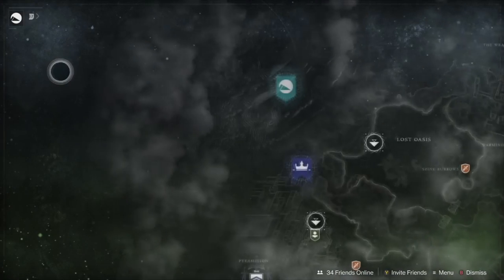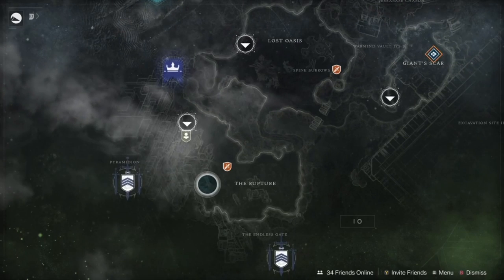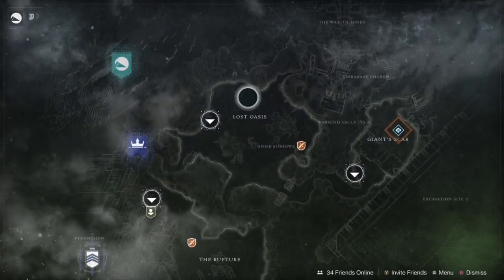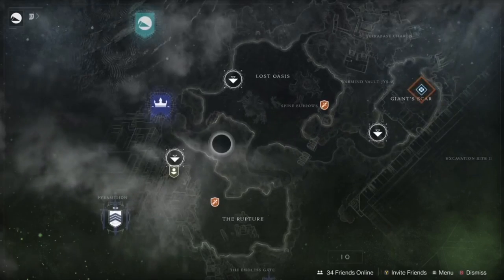Let me show you on the map. Taking a quick look at the map on IO — in the first area there are about three calcified light fragments, in the next area another three, and then another four in the following area. So IO has about ten total.